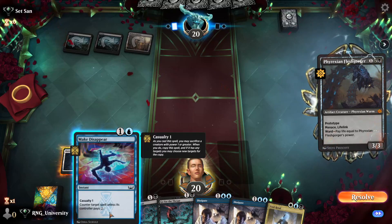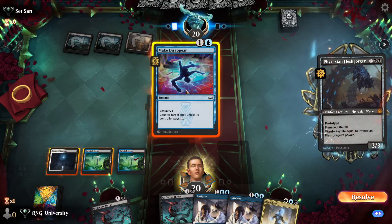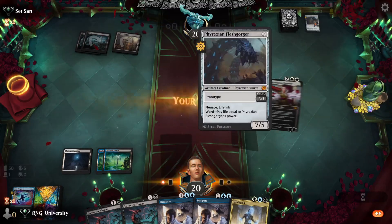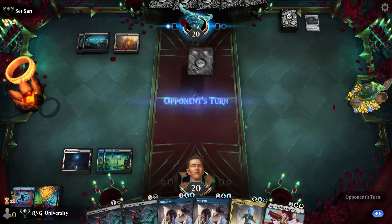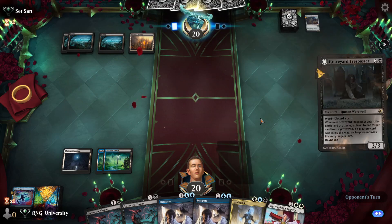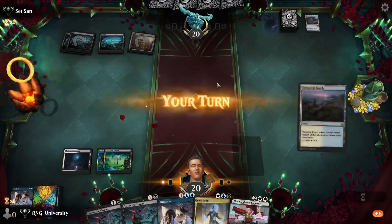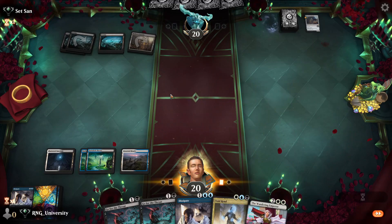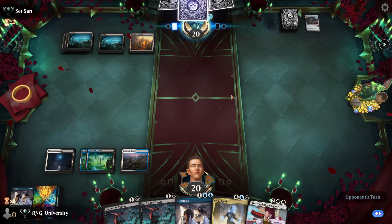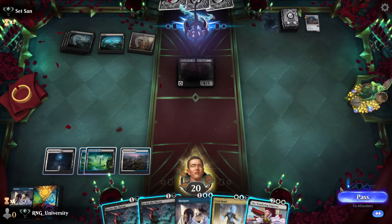Phyrexian Fleshgorger. I think we do want to counter it — Make Disappear is probably a good enough counter for now. Funny thing about Phyrexian Fleshgorger: we can actually Void Rend it and that does not hurt us. Graveyard Trespasser. Alright, there's a land — that's our four lands. Let's see if our opponent plays anything else. Please just play a Shieldrude or something. I'm cool with the Shieldrude. We're going to Go for the Throat that.